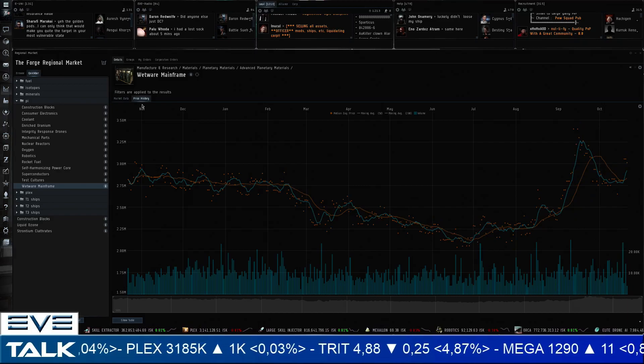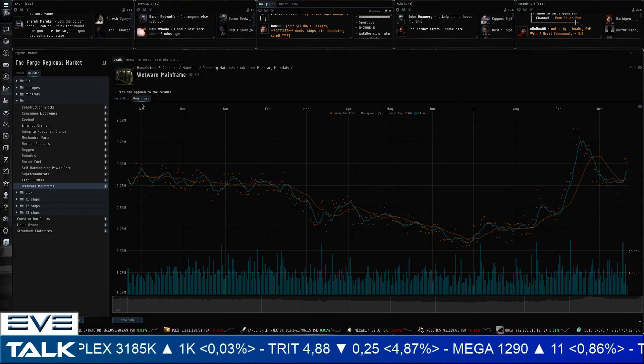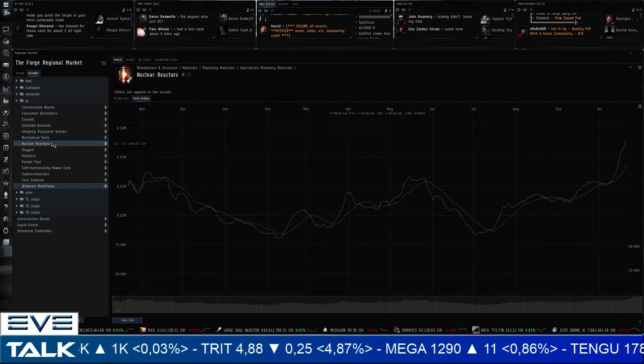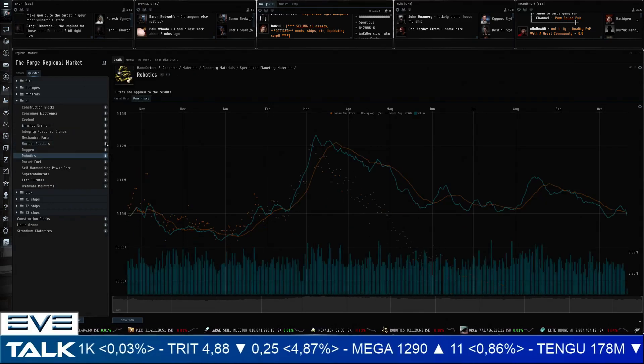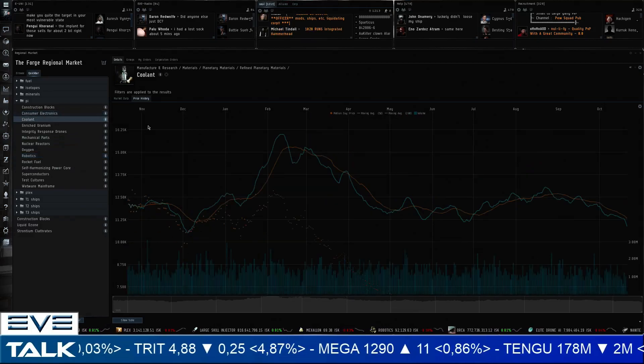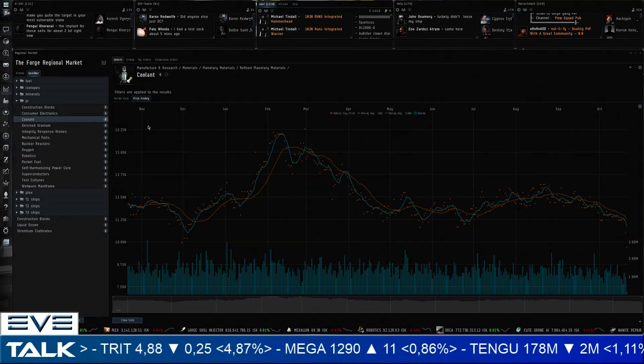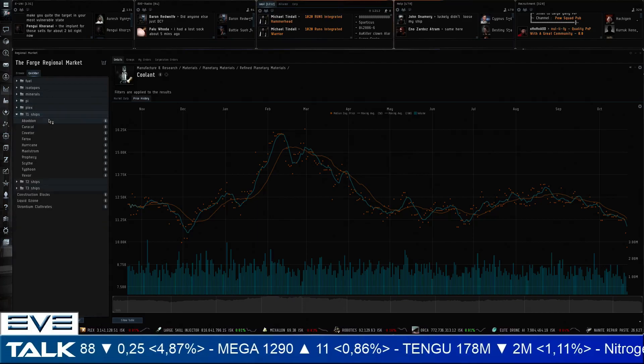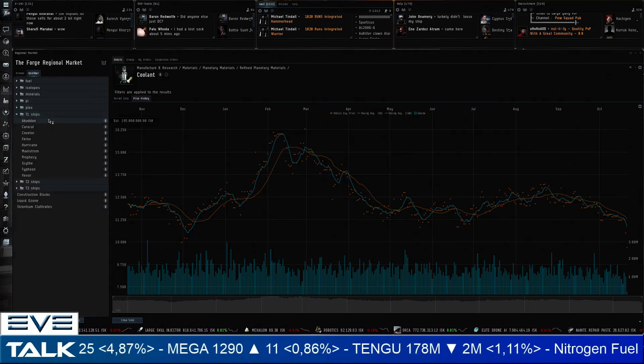The name of the game in PI: lots of renewed interest in advanced PI related to structures, while fuel-related PI is actually under pressure. Some items like robotics and coolants might turn out to be close to investment territory. Next up we've got the tech 1 ships at timestamp 25:20.